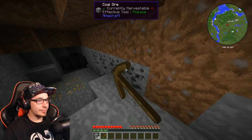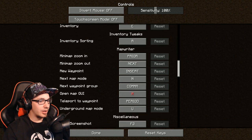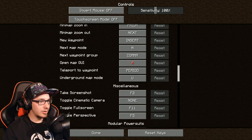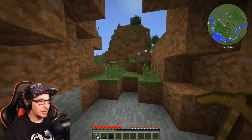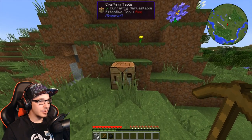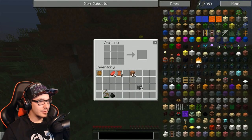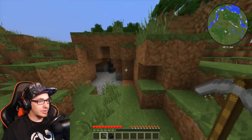Does this have vein miner? No, it doesn't. So we need to make a stone pickaxe, because this wood pickaxe is just not gonna be fast enough for me. But yeah, I'm super happy about playing this.